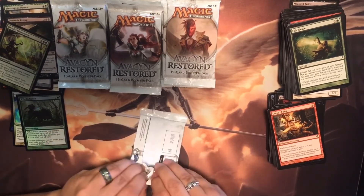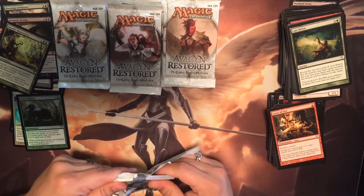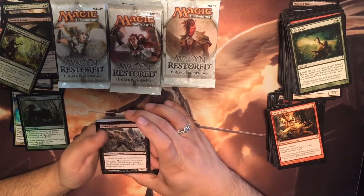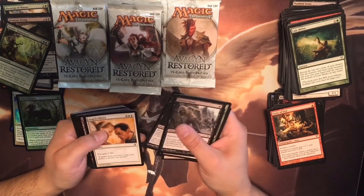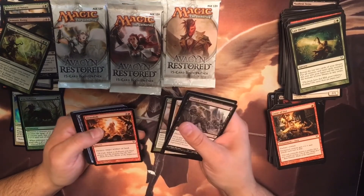I'm trying to remember what Planeswalkers are in here. I see that there's Tibalt on one of the packages — I think he's in this set. Although he's not the greatest Planeswalker in the world, I'd be really happy to have him. He's just one of those cards I've always wanted to build a deck around, but any time I do, it just never quite works out.